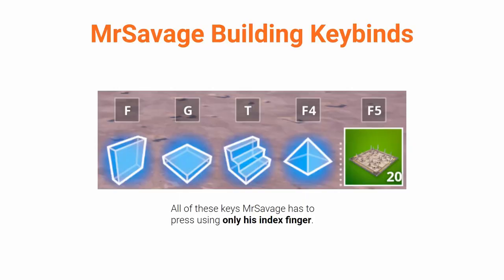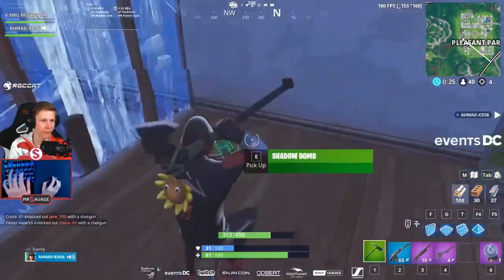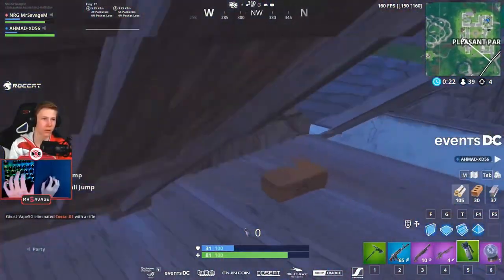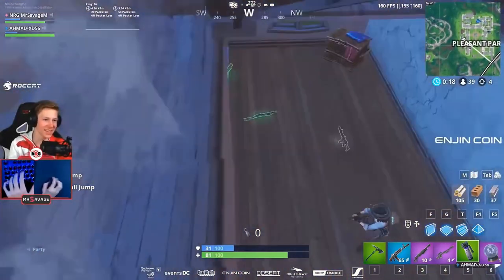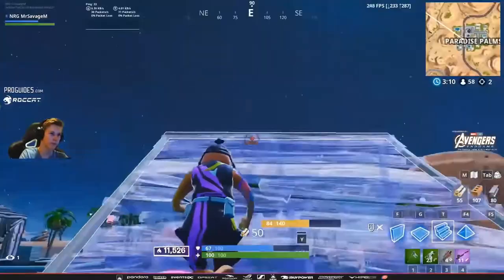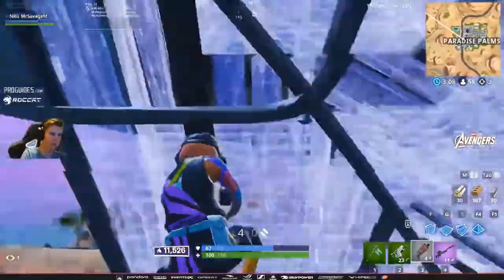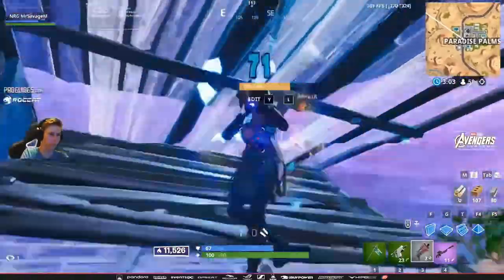The first thing I want to look at is Mr. Savage's keybinds for building. He has his wall on F, his floor on G, his stairs on T, and his pyramid on F4. Now these are very unusual keybinds. My best practice for Fortnite keybinds is to have every building piece on a separate finger, but Mr. Savage does something completely different — he has his building pieces on keys that he has to press with just his index finger. Mr. Savage is one of the best and fastest builders in the world, and he does it using keybinds that I would consider suboptimal.